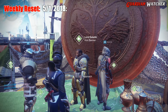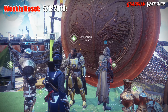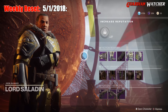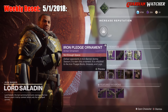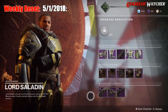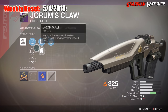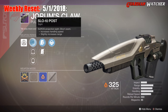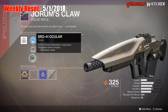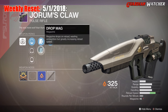I never realized how short Lord Saladin was — I guess old age got to him. Let's see what he has this week. For the weapons, we have Durham's Claw, which is a Pulse Rifle. This has Adaptive Frame on it, as well as SLO 10 Post, SPO 26 Front, and SRO 41 Ocular. It also has Pendant Mag, Drop Mag, and Outlaw.